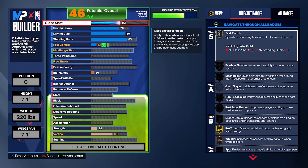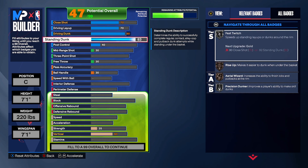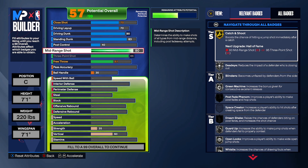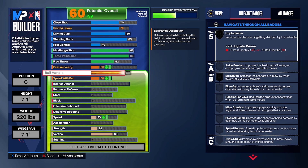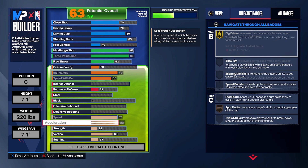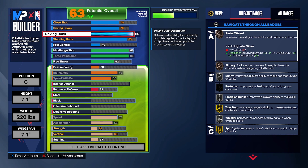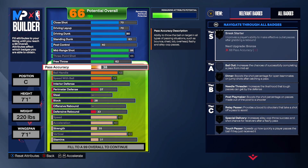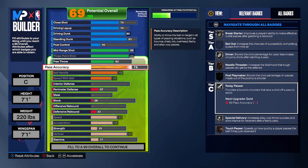Put standing dunk and close-shot both at 70. This is the least skill on this build, but it still has an 80 driving dunk. Three-pointer — max it out. Mid-range going to have at 86 — that's the shooting package. Max out ball handling, max out speed with ball, max out speed, and max out acceleration. We have big drivers — at 7'1, if people are playing tight, we can drive and we have an 80 driving dunk to lock contact dunks. Vertical maxed out too for contact bank-ins. Pass accuracy at 78 — dimer and special delivery unlocked on silver. You can do self-lobs.